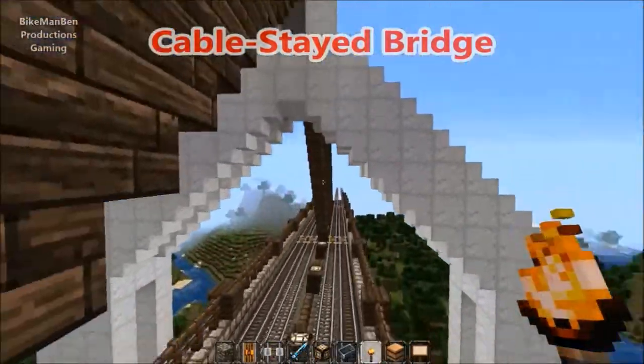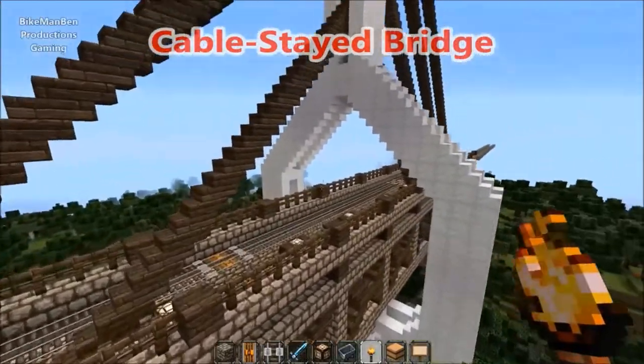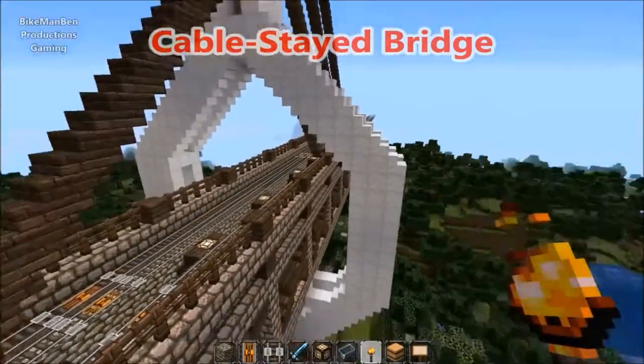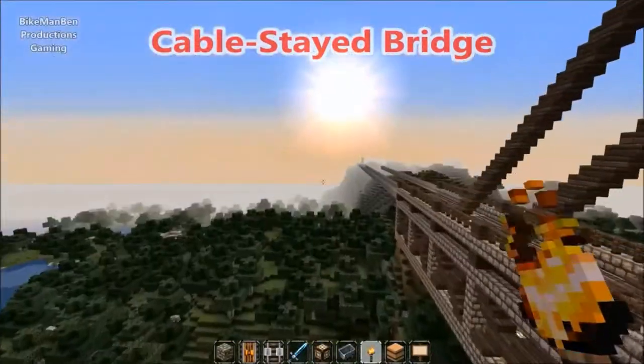There are different designs you can have for a cable-stay bridge, and I decided to go with this design. There are some designs where the middle pillar just goes straight through, but I thought this looked cooler — where the middle pillar breaks up and wraps around. I just think it looks sweeter like that.